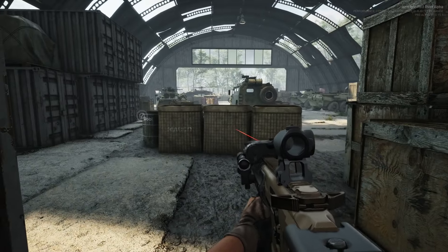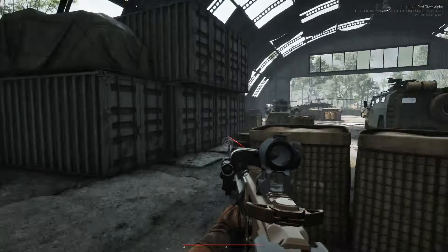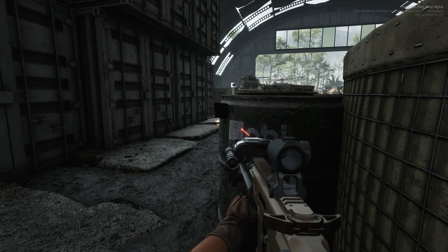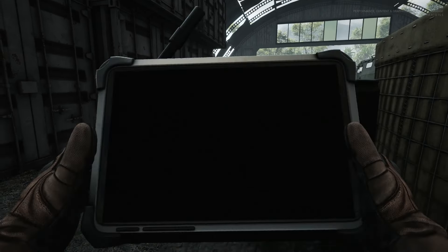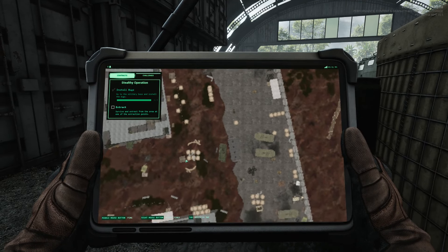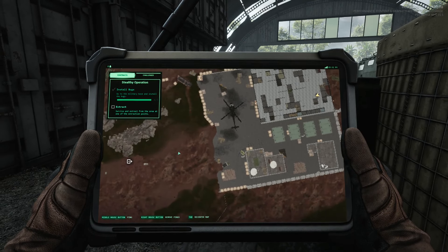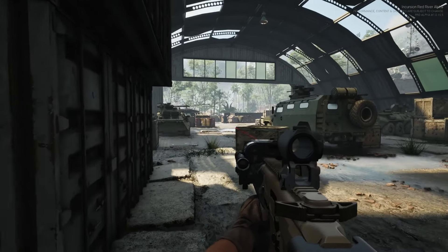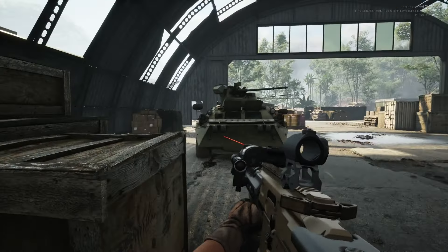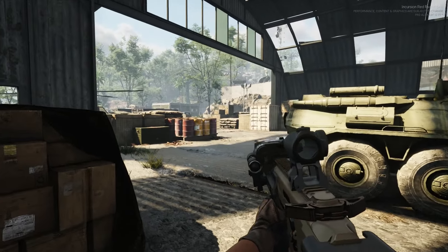Let's go full auto here — the happy trigger, the happy setting. Let's go full auto in case we run into anybody in here. There should be one in here. It looked like it was in the front area. There it is right there in that oil can in front of me to my left. Just checking the room. Bring up our map — looks like we've got to go straight to the exfil outside. Let's do that.